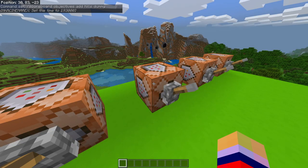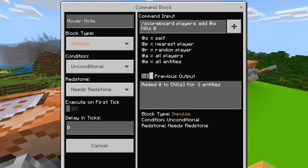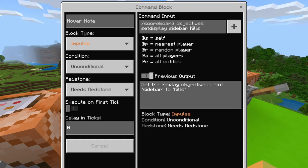The next command block — let's take a look at what it has to offer. This one is another scoreboard command: /scoreboard players add @a kills 0. Make it Impulse, Unconditional, Needs Redstone, and copy the command exactly as you see it. Don't make any changes — every space, every letter or character must be exactly the same. For the third command block, copy exactly: /scoreboard objectives setdisplay sidebar kills. Make it Impulse, Unconditional, Needs Redstone.